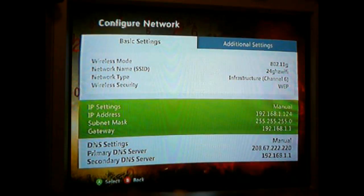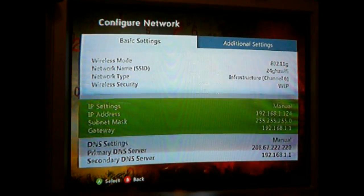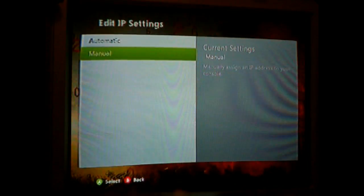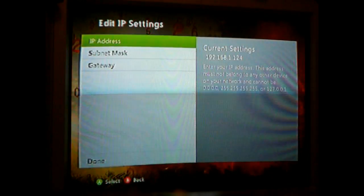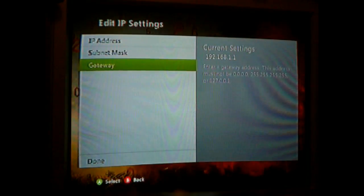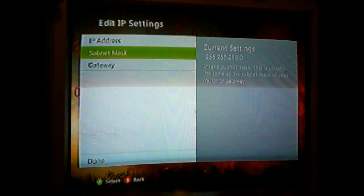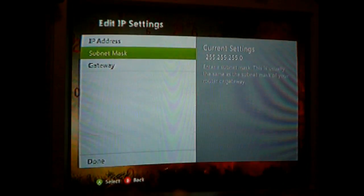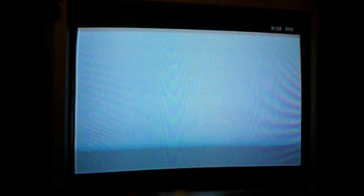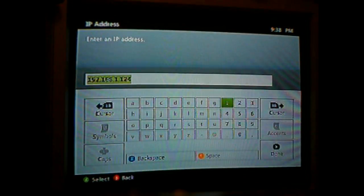Go to 'Configure Network' and find where it says 'IP Settings' and 'IP Address.' You're going to want to set it manually — it's usually automatic. For your subnet and gateway, leave them as they were in automatic. For the IP address, change it to that number you made up that I told you to put in your DMZ settings.